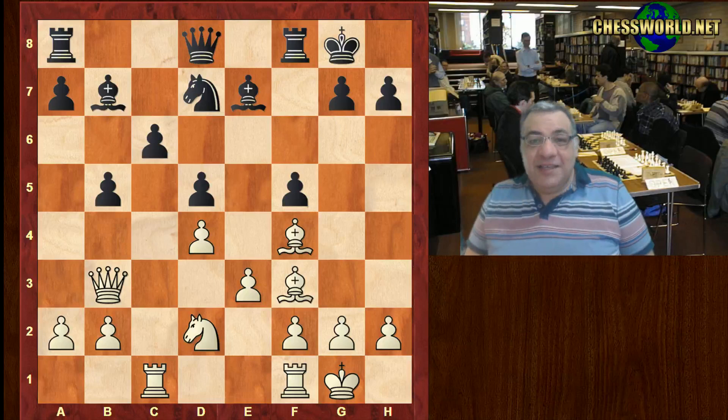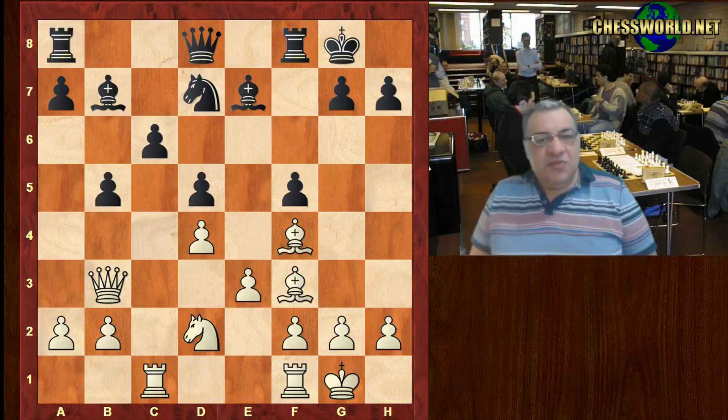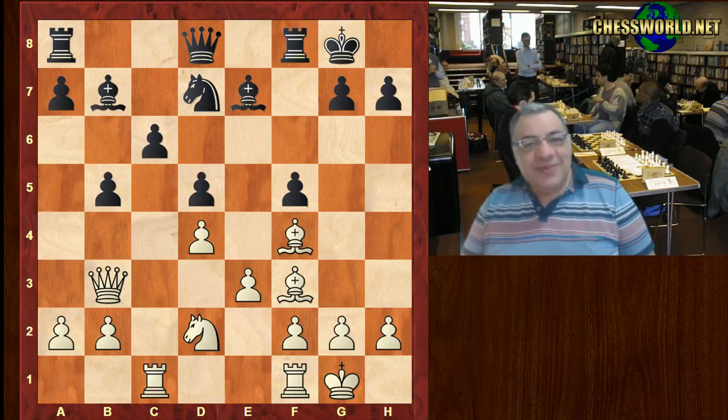Honestly I did find this tricky. There's a huge desire to provide a check on this diagonal, but of course that dream is not coming true because isn't d5 well supported? But sometimes dreams can come true — there can be a check. If there's a will there's a way — Bishop takes d5 check is played. Remarkable.